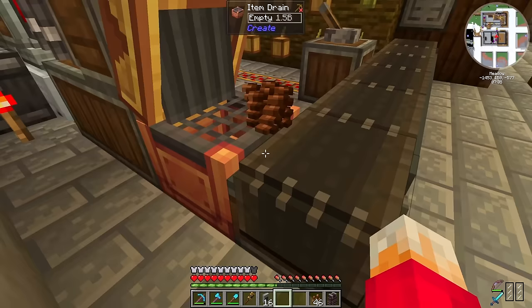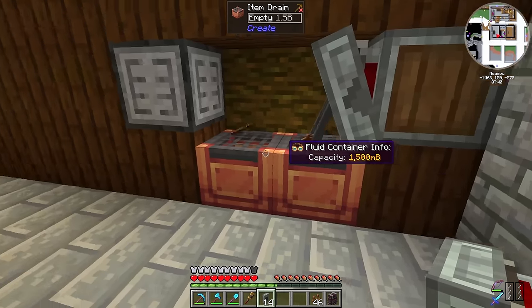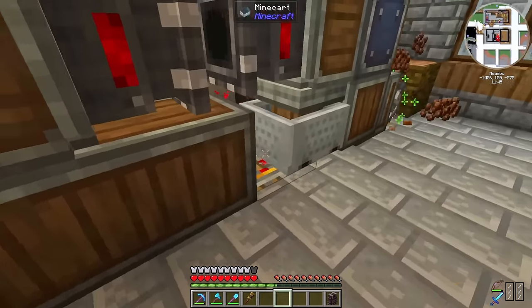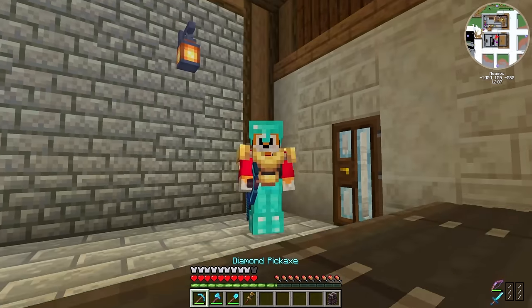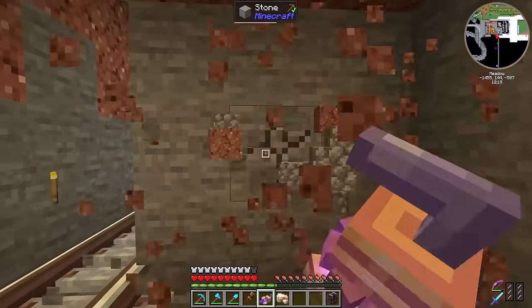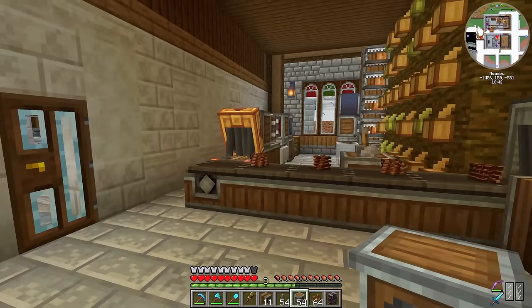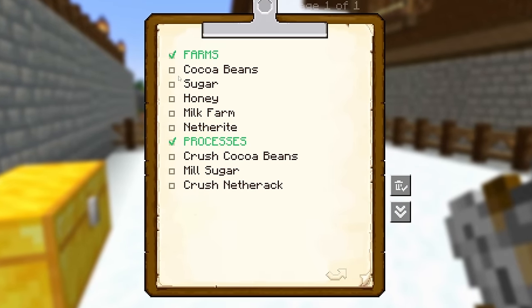To get items out of the cocoa bean farm, we've got an item drain going along a conveyor, through the wall into a drawer controller slave, then out of an andesite funnel into drawers. We had cocoa beans everywhere for a moment — I needed to sort the power out, which meant digging a basement and linking it up with the existing basement using a portable drill. With a little bit of chain drive, the power is wired up and we've now got nearly 2,000 cocoa beans. Cocoa beans: done.